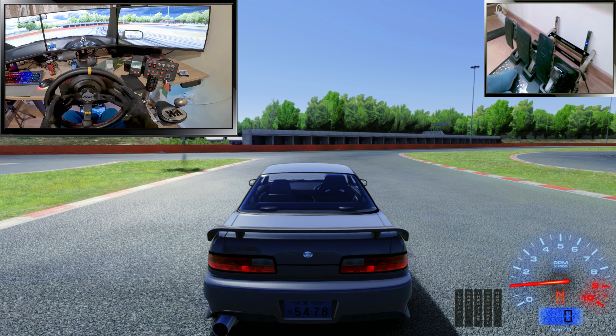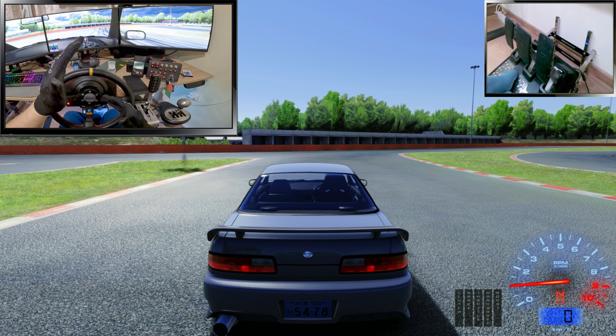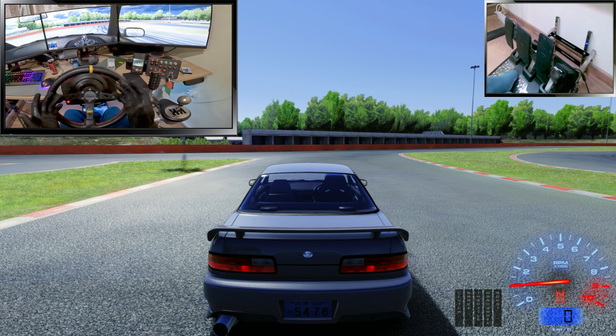Quick explanation: you saw this corner on the drift track is very long and I'm not in a super powerful car to just take it like nothing. This is a 300-something wheel horsepower S13.